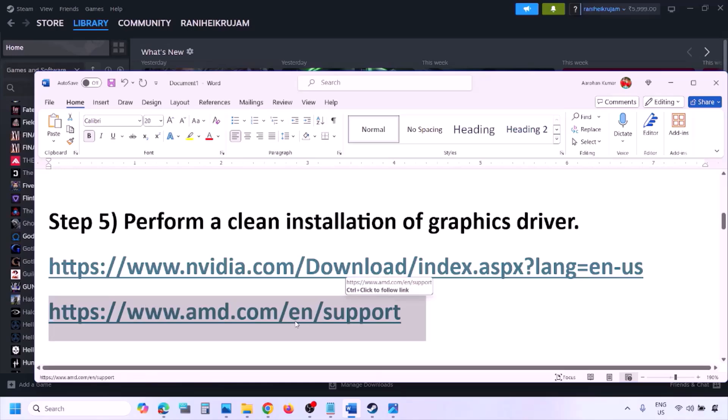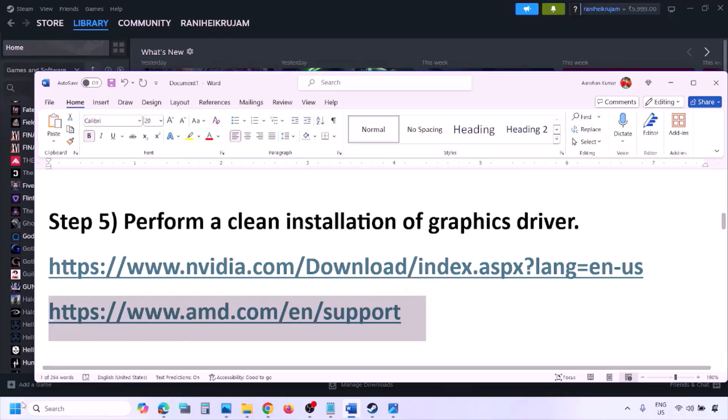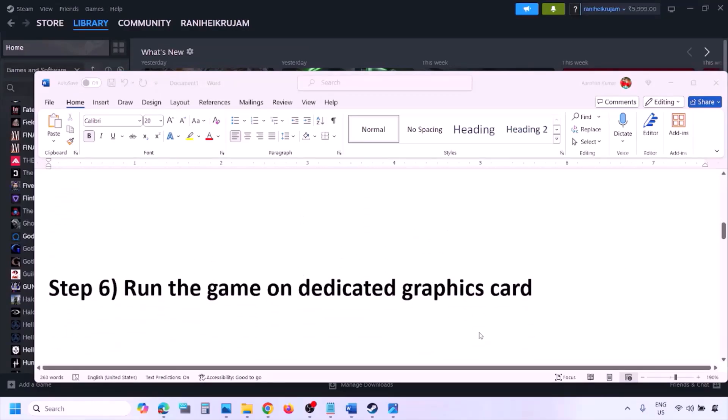For AMD card users, first uninstall the current graphics card driver, restart your computer, then go to the AMD website, select your graphics card, download the latest driver, install it, restart your computer again, and then check.